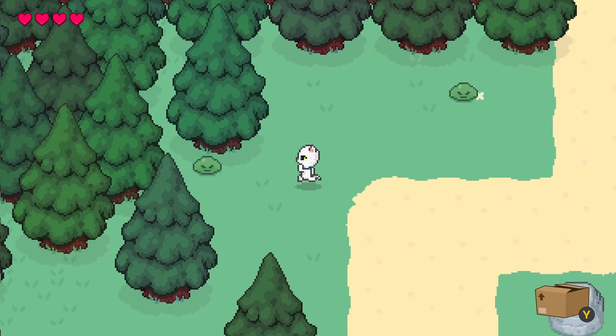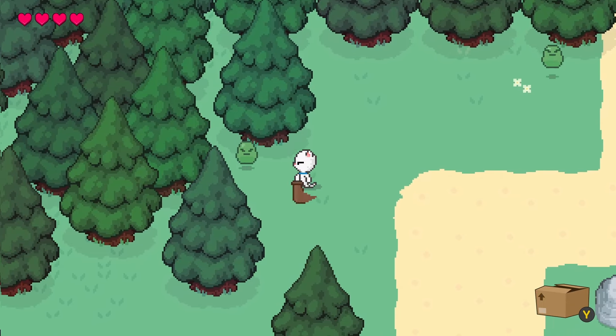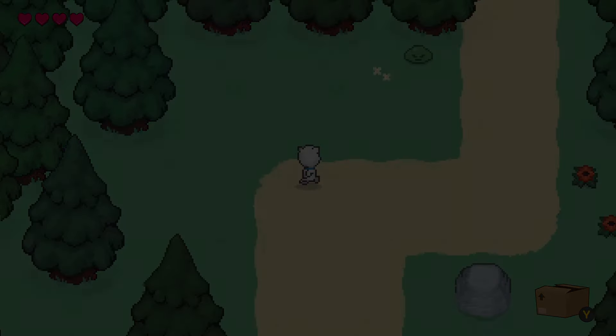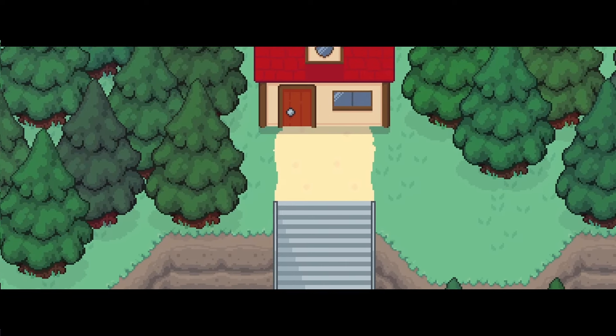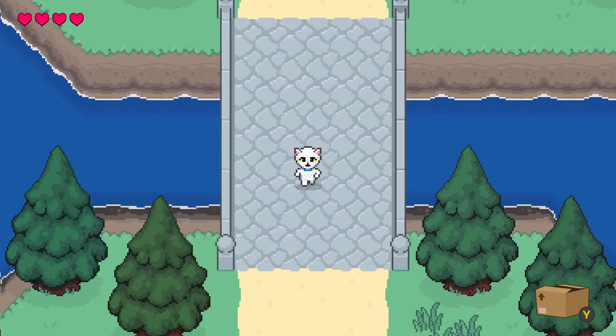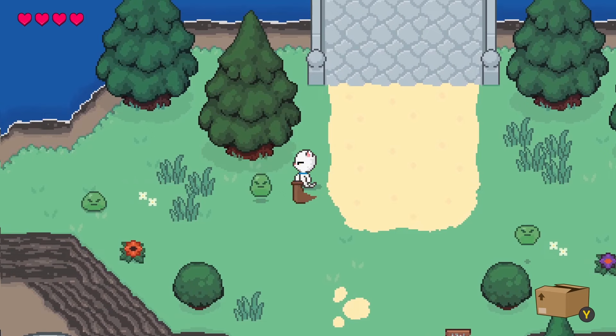The game was looking pretty good. There were only a couple more nice-to-haves that I wanted to finish up before I could call it done. I added an extra little bit to the intro with these cockatoos flying away and wrote out a bit of extra music for when Coco was adventuring outside of the town area.